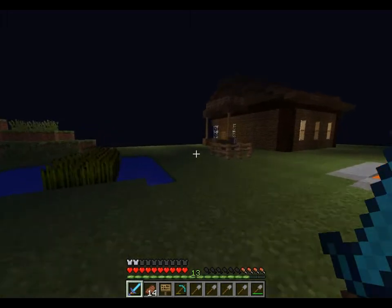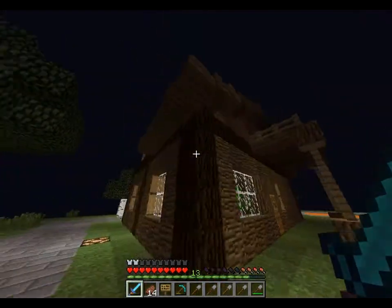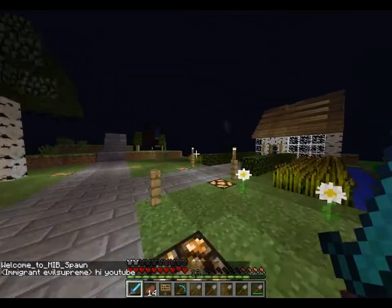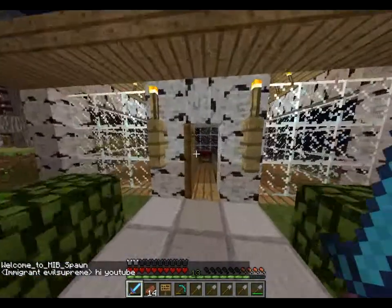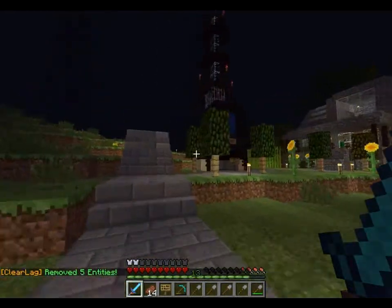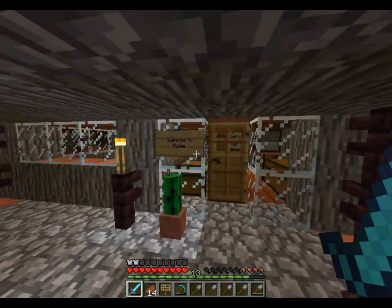Most of them have lined up near spawn. This is... I don't actually know whose house this is, but yeah, they like the wood. This is somebody else's house — I think that might have been Agent J that built that actually.